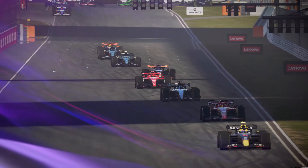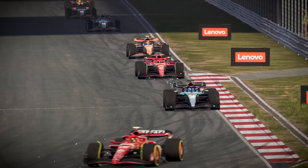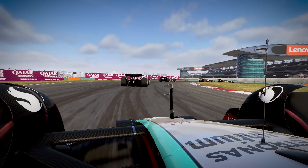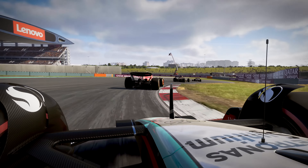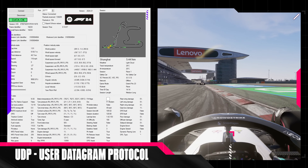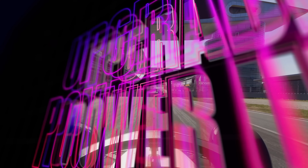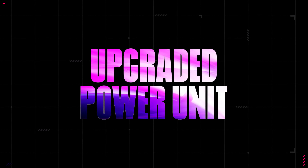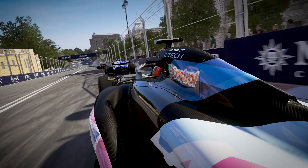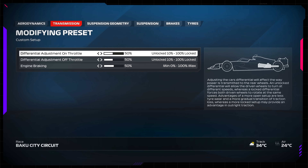F1 24 also reflects the official teams' characteristics, meaning a car designed around straight-line speed, such as the Williams, will perform better at Monza than at Monaco. We've improved aerodynamic simulation through changes to the chassis and floor profiles. Experienced players will be able to utilise ride height and performance metrics through in-game telemetry to customise setups for each circuit.